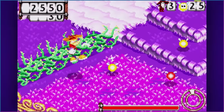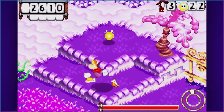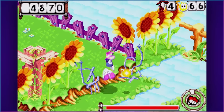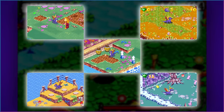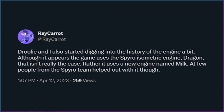Rayman defeated Andre and Reflux, so who's in charge this time? Despite Andre leaving Globox's stomach long ago, it's later revealed that he left a piece of his spirit inside of him. Now the Hoodlums have created a new plan to clone Reflux using the power of Plum Juice, and they're using Globox as a host body. Rayman will have to defeat the Hoodlums once more and figure out how to get Andre's spirit out from Globox. This is a weird one. This is the only Rayman game to date that plays in an isometric view, using 3D models converted into 2D sprites. It appears quite similar to Spyro's games on the platform, and this is no coincidence — two programmers who worked on Spyro's Dragon engine assisted in developing the Hoodlum's Revenge engine called Melk. Shoutout to Drooly and Raycarrot for discovering this recently.